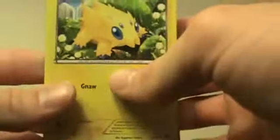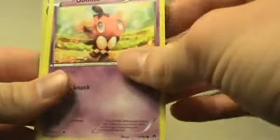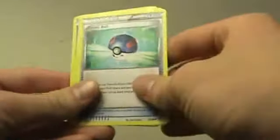Starting off with pack number one: I'm starting off with the exact same card as the other one, and that would be Joltik, along with Gapita, Woobat, Panpour, Suaddle, Swanna, Reverse Swanna, Livani, Aldino, Great Ball, and Wimiscot.